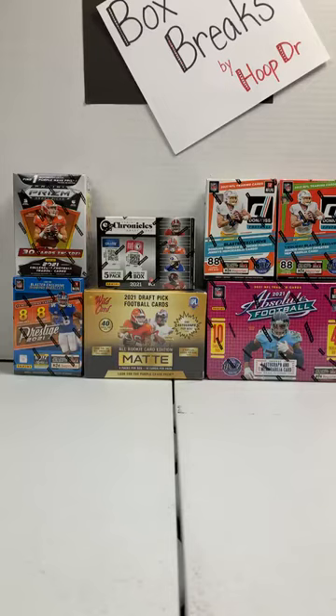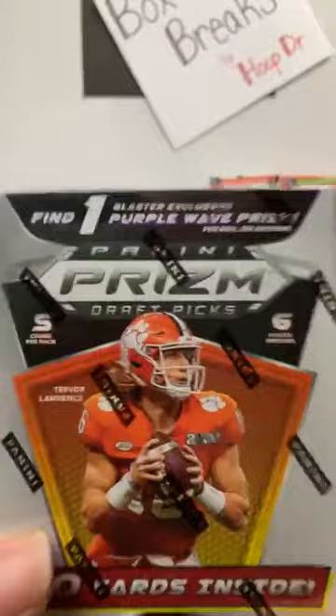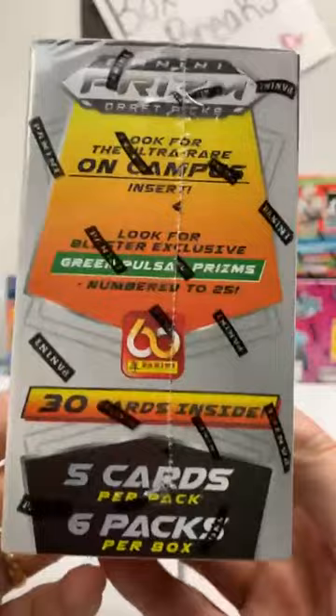Here in this football mixer break we've got a Gold Matt Mega Box — it's going to have an autograph in it, hopefully a sweet one. We got an Absolute Mega Box. I pulled a Dwayne Eskridge autograph out of my first Absolute Mega last night. We've got Prestige, Prism Draft, Chronicles, Donruss, and Donruss Holiday Blaster Boxes. We're going to be getting a rookie sweater out of the holiday, hopefully some bonus items in all the other stuff.